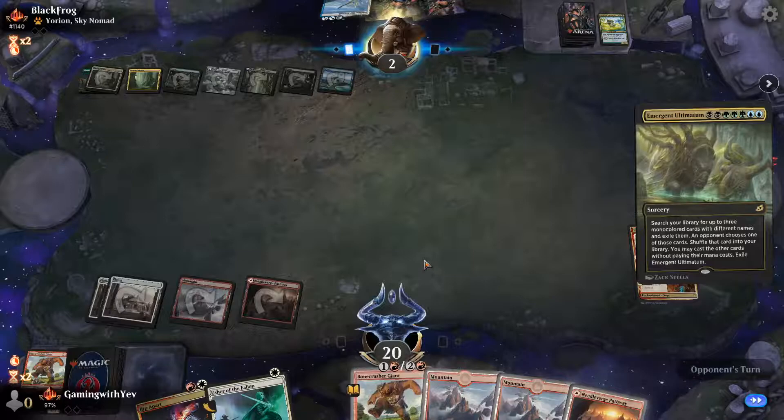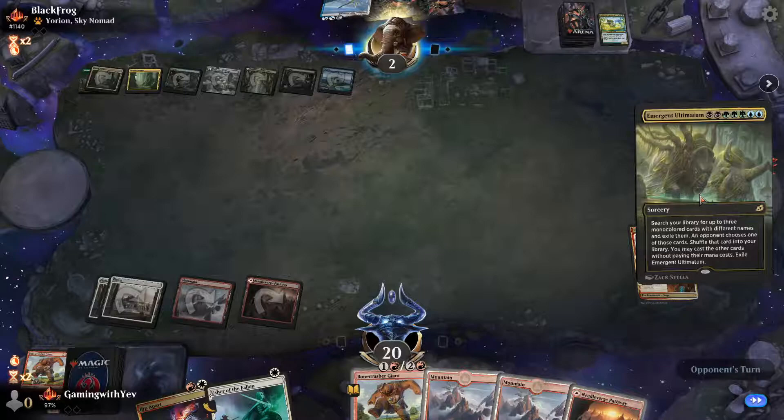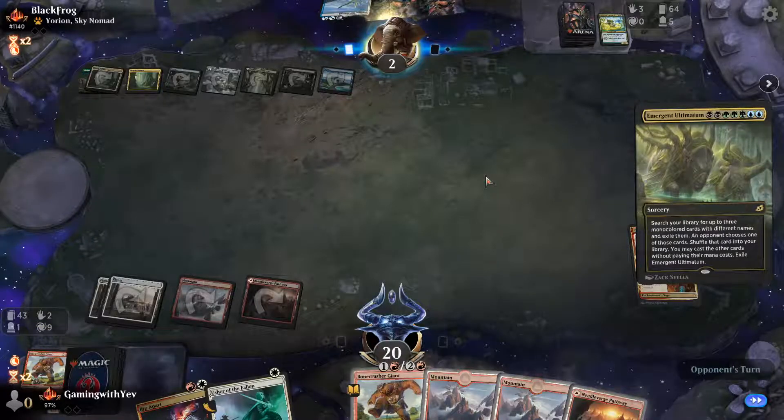We're slapping around this opponent. They cast the Ultimatum but we have Bone Crusher Giant so it doesn't matter.